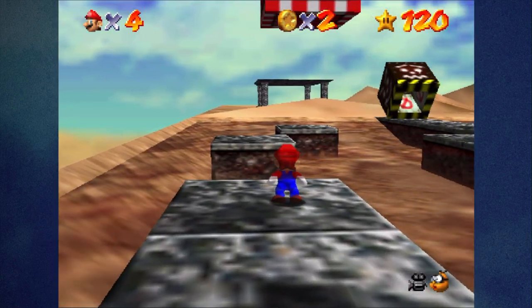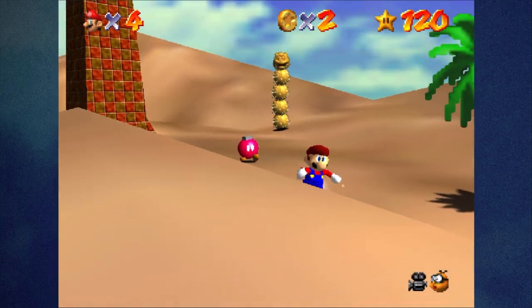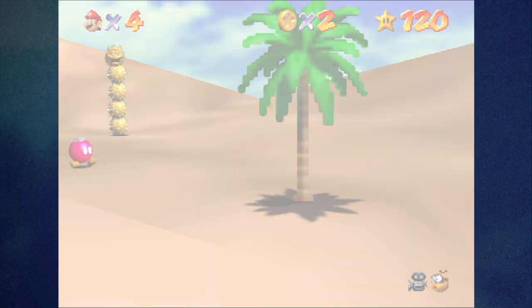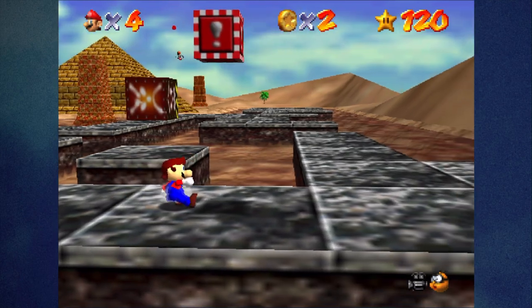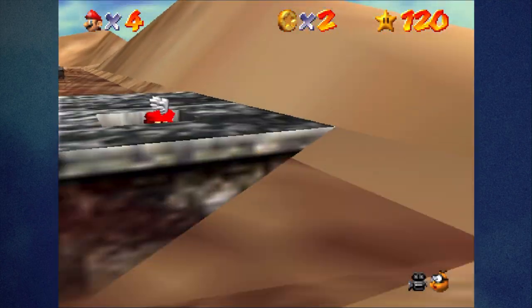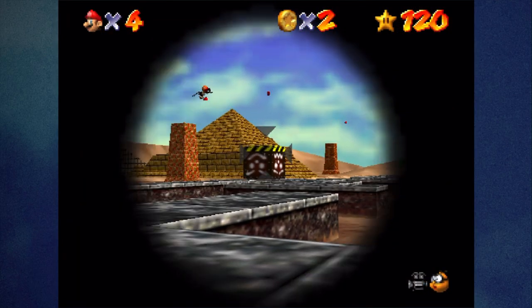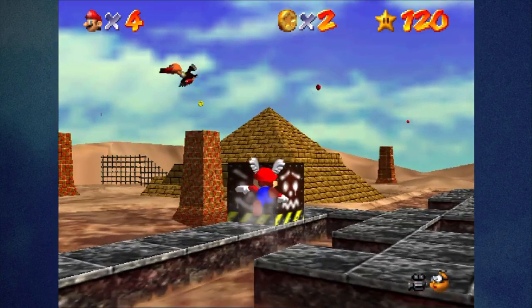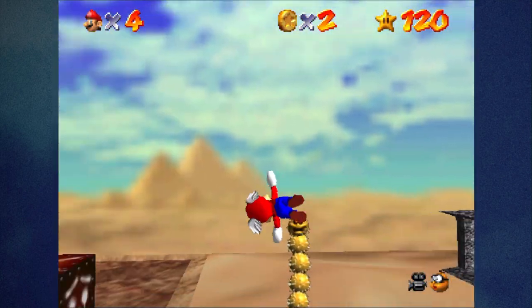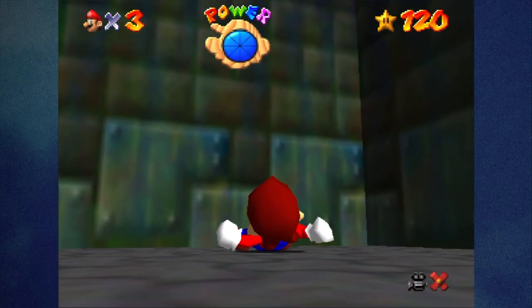There's one in Shifting Sand Land next to the box of the wing cap. It's a two-way from the little tropical tree in the pond next to Klepto. He's taunting us, but we can still somehow get our wing cap. Let's see if we can shoot him down — I have to lead my shot? No, that's going to be annoying. My wing cap skills are not rusty — they're non-existent.